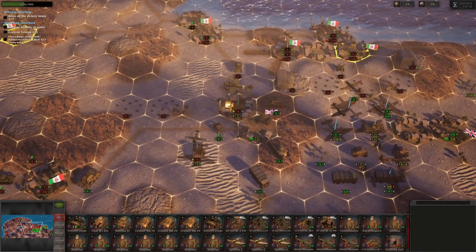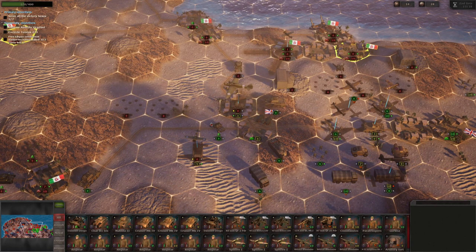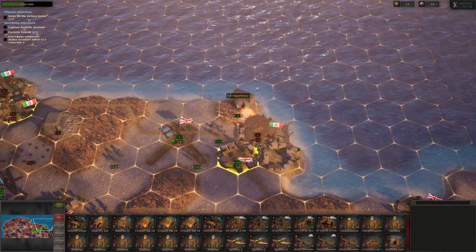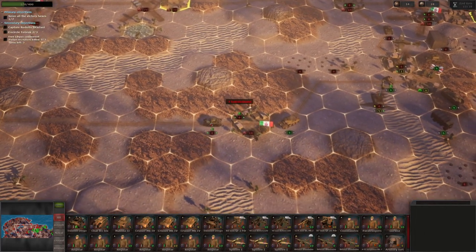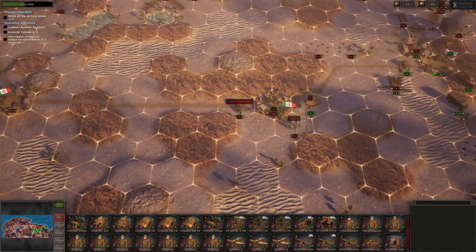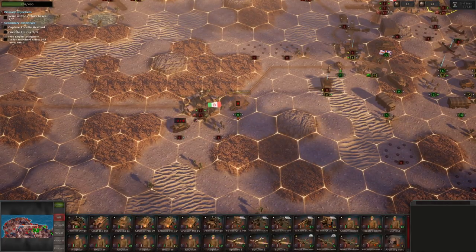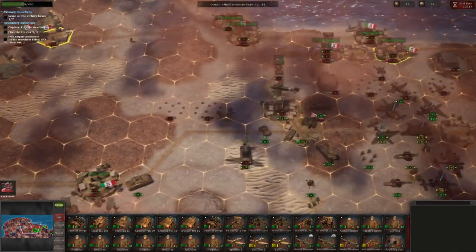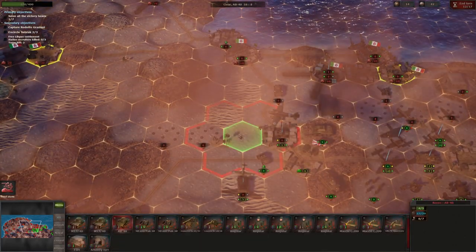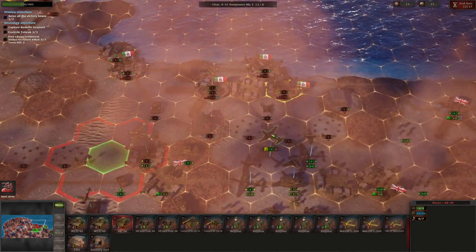This game is available on Steam if you are interested. There's also a link in my description to my Nexus GG page where you can pick it up if you want to help the channel. There are a few weird graphical glitches I've noticed that I hadn't noticed in previous playthroughs, but I've definitely been noticing them on this particular battle, so keep that in mind. And we now have a sandstorm - great. That's going to make air combat more difficult.